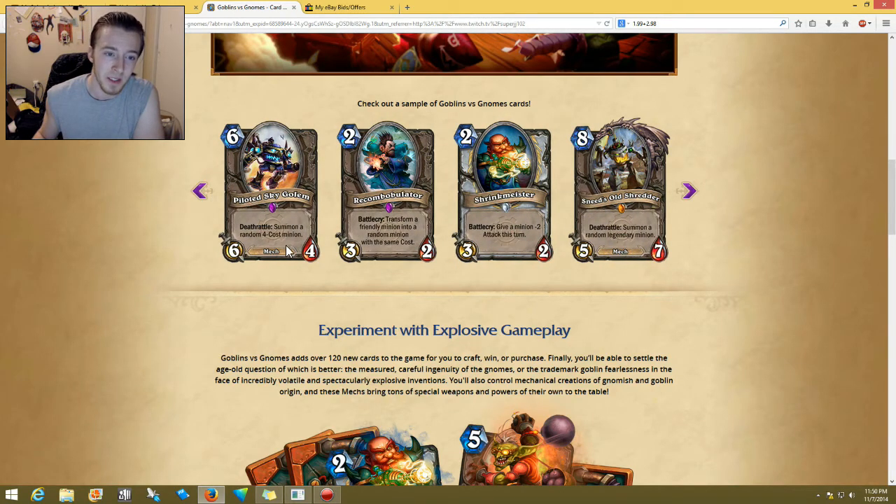Six-cost 6/4 Piloted Sky Golem — deathrattle: summon a random four-cost minion. I think this is maybe a little bit better possibly. The first thing that came to mind was summoning a Yeti, and then sitting here thinking about it — what if it summoned an Argus? I don't think you'd get the taunt from it, but if it summoned a Yeti that would be pretty strong. I'm wondering if you could do a druid deck with these mechs.